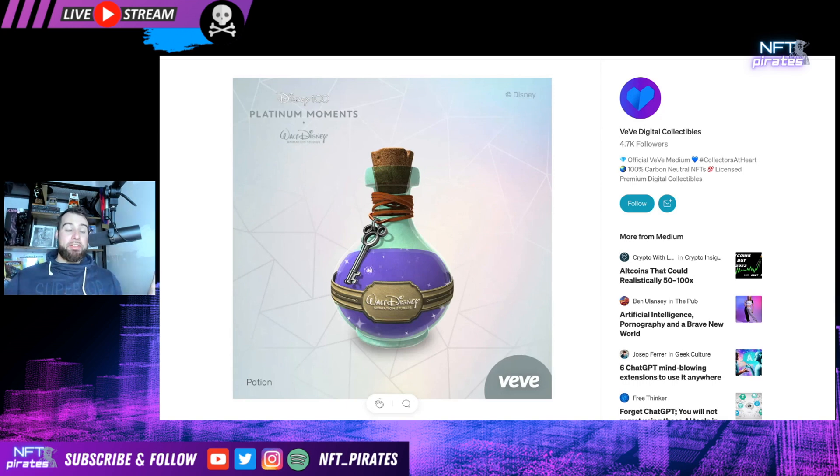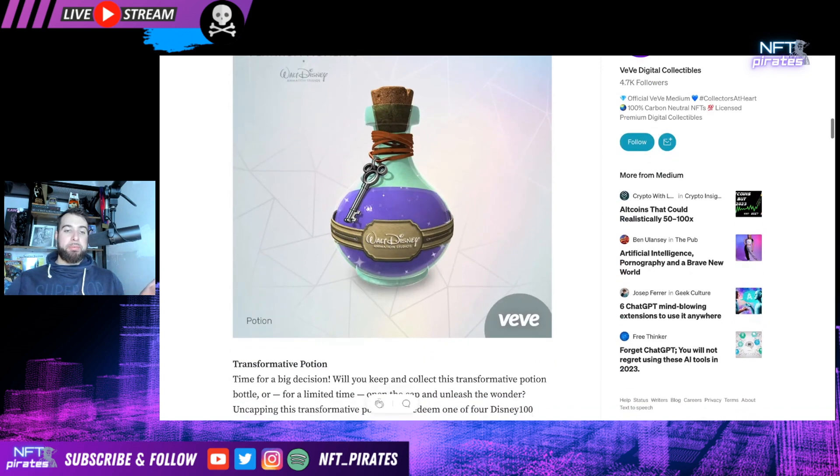The potion already in itself is super limited — there's only 1,923 editions. With this potion, you essentially have the ability to uncap the potion, and if you uncap it, whatever collectible you own from the platinum set, you can actually then spawn pretty much a poster while burning that potion. What's going to be interesting is some people are just going to hold on to this potion because it's already significant in itself, and then some other people are going to burn it for a collectible.